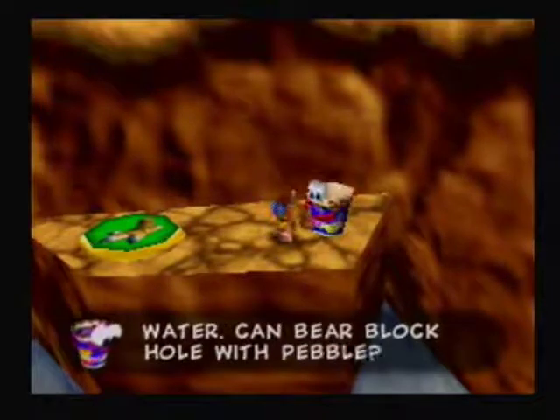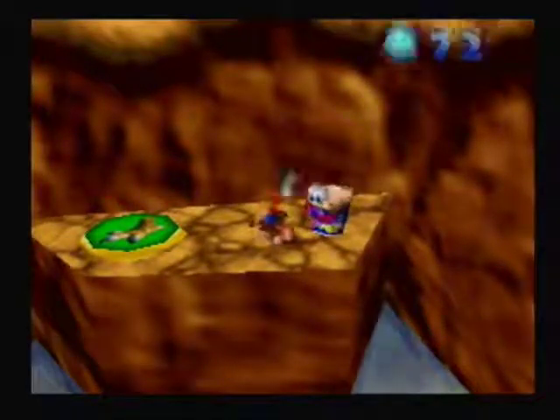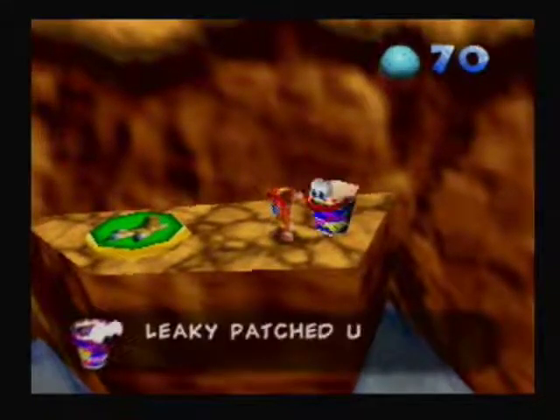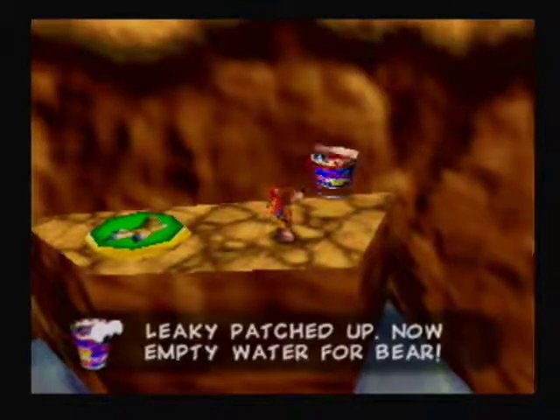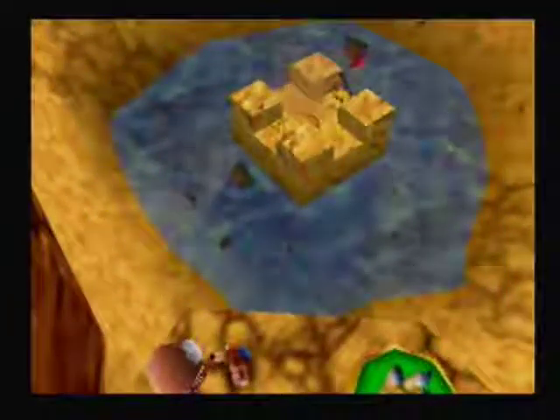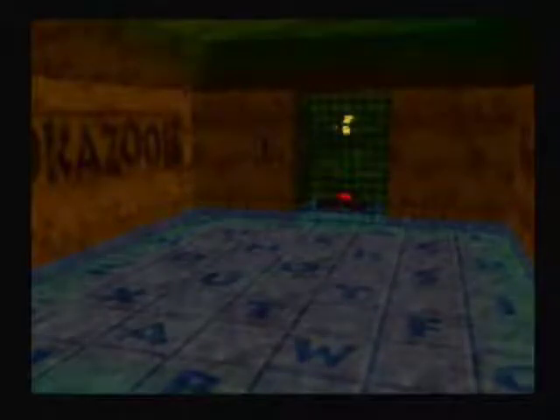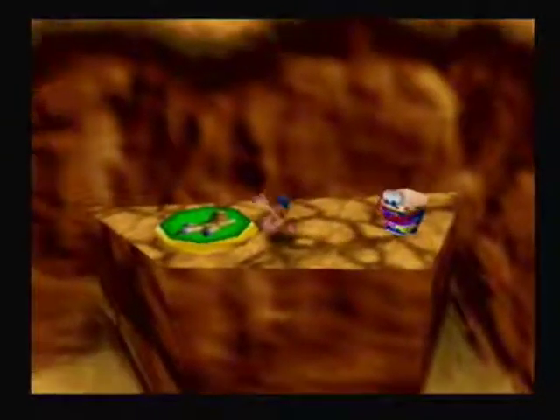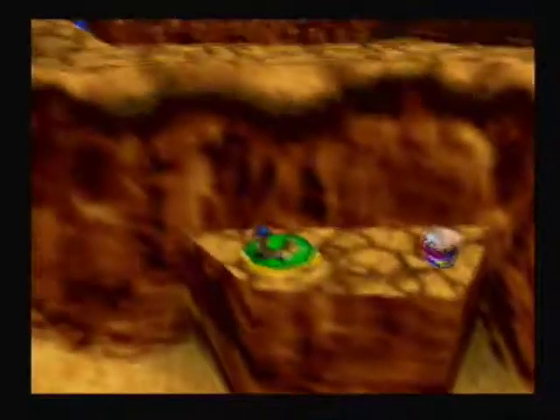He doesn't want water, so you want to give him some eggs like this and he's going to drain the pond. He drained the pond! There's the sandcastle with the codes — you enter all the codes there. It can be useful, actually.